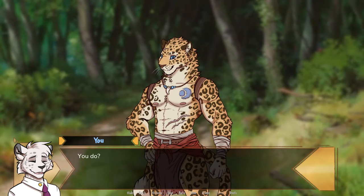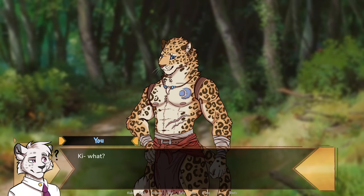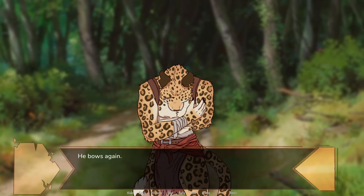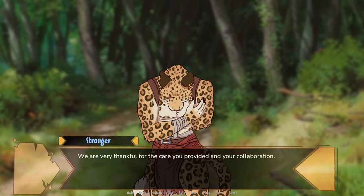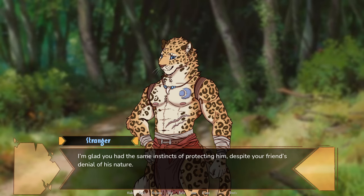I know why you're here. You do? Then you know we have problems to solve here. He nods — he must be the one that found Kvathi. K-k-k-what? The dragon. So he is a dragon! Why, of course — what else could he be? He bows again. We are very thankful for the care you provided and your collaboration. You literally stole him from me! You kidnapped him! Why? Kvathi is very important for our tribe, you see. We worship the dragons. Anything other than complete luxury is a sin. We want to provide that for him. I'm glad you had the same instincts of protecting him despite your friend's denial of his nature. After all, it's in our blood, brother.